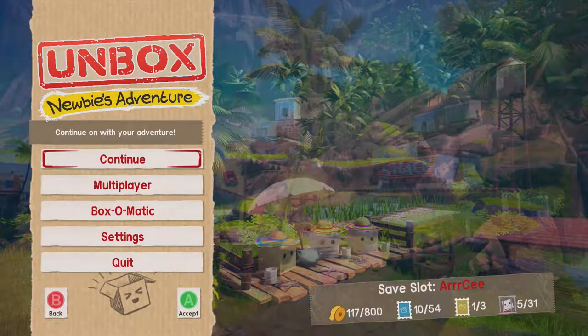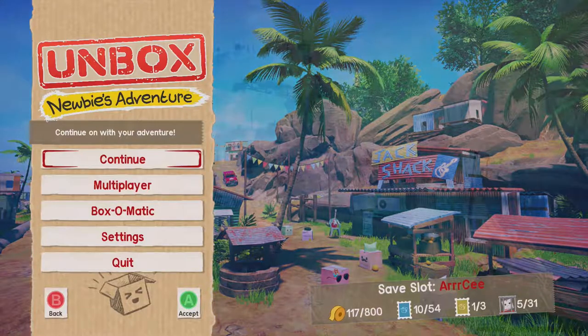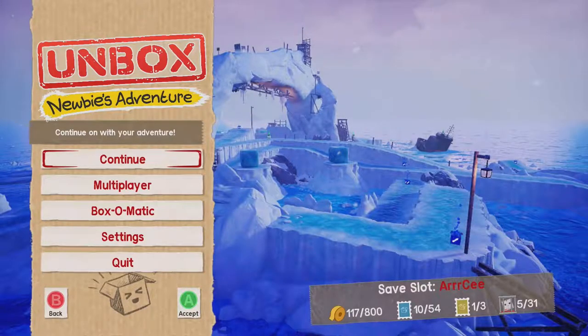This is a pretty cool 3D platformer where you play as this little box character. There's all kinds of zany missions that you go on, and you can jump all over the place. This doesn't appear to be a very long game. There's only 54 stamps to collect, only 3 major stamps, meaning 3 bosses. There's 200 rolls of tape in each level, suggesting 4 actual levels. From what I saw online, it takes about 6 hours to complete.